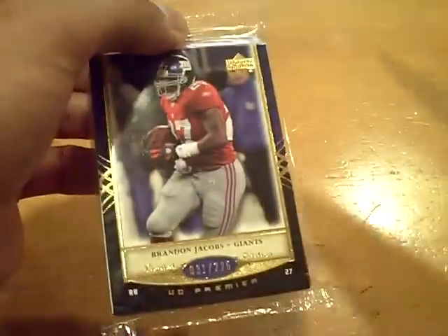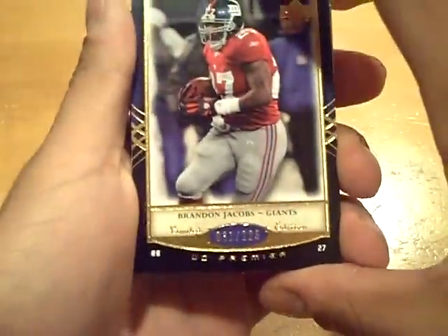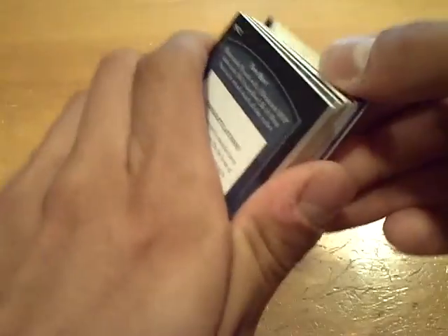We have a Giants base on the top. The manufactured patch is upside down on the back — that's kind of weird. Starting out for the Giants, numbered at 225, Brandon Jacobs.